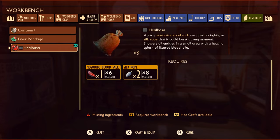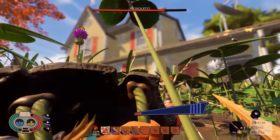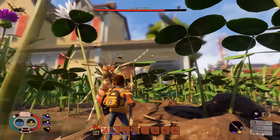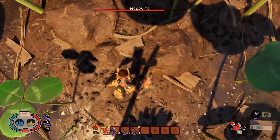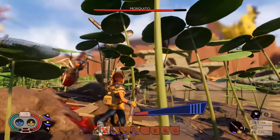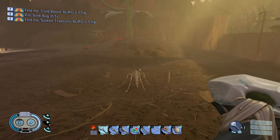This is the heel bossa — where you can actually use this if you're being attacked, throw it down, and it'll heal you and your teammates. There it goes — boom, boom. I like that addition, that's pretty cool.